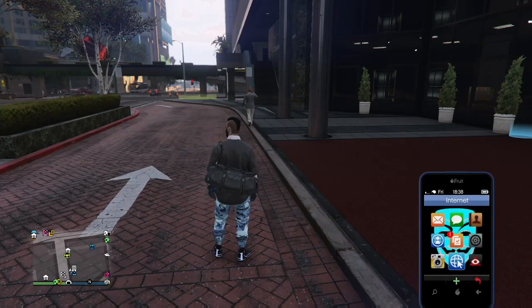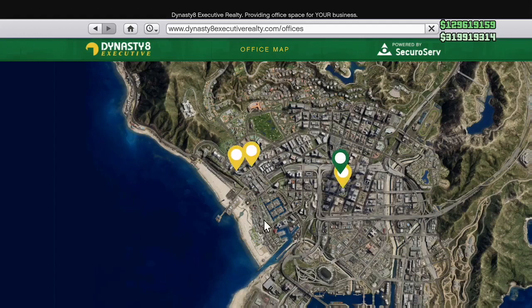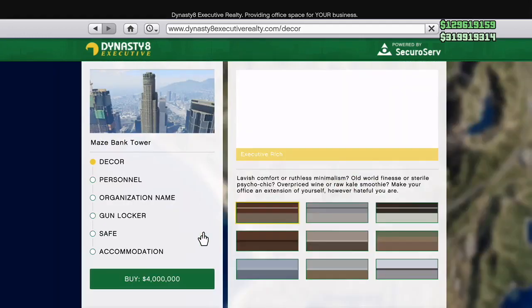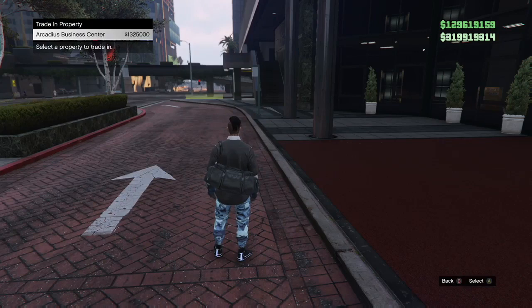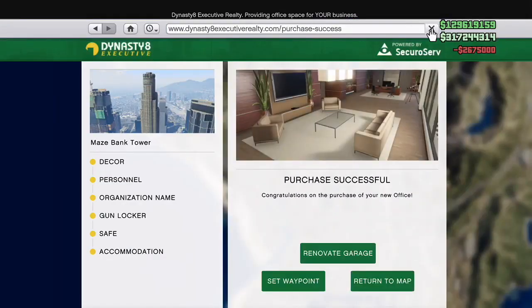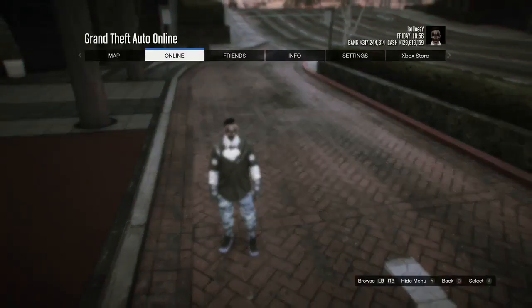Now for the first time I'm going to show you guys how to make even more money, which is using the CEO offices as well. This is the setup for the CEO offices — we're going to be buying Maze Bank Tower. If you buy everything I've been buying in this video, it's going to cost you roughly five to seven million dollars just to get started with this glitch. It's pretty expensive, but you will make your money back and make good profit. So I bought the three most expensive penthouse suites in slots four, five, and six, and I bought Maze Bank Tower on the main character.